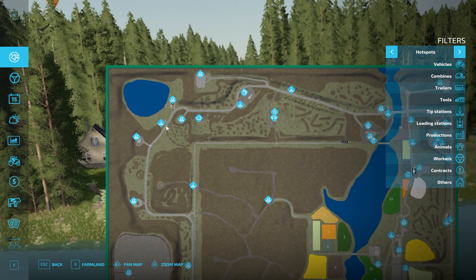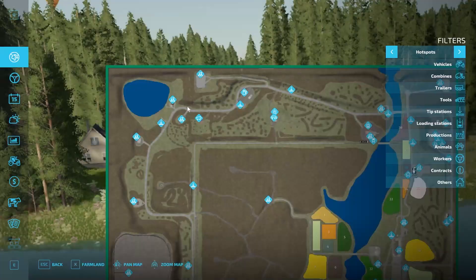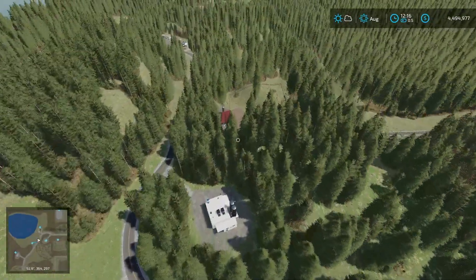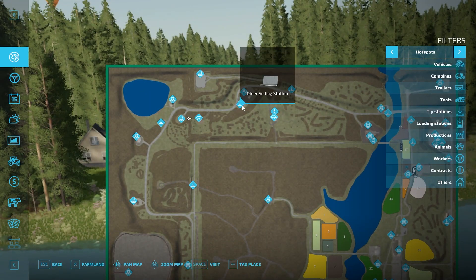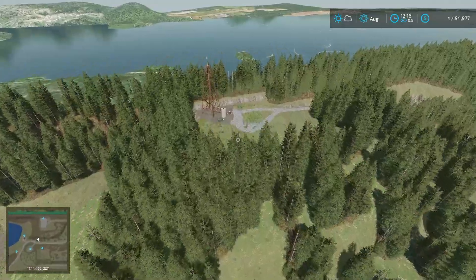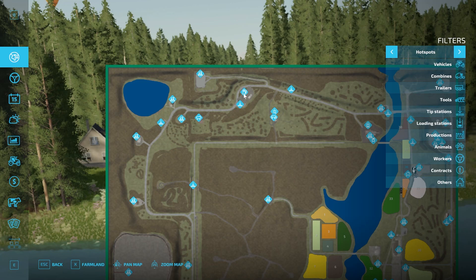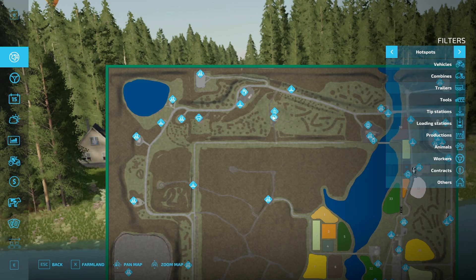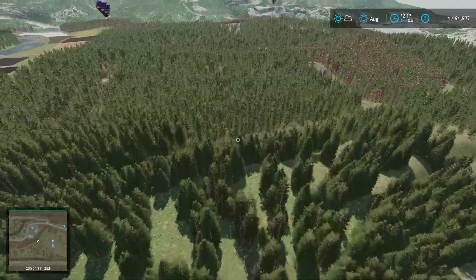We've got some nice lookout towers that are kind of empty. Over here we have the cereal factory and another residential sale. There's a nifty little lake area back here. We have the grain mill, the grain mill dairy, and another animal pen which I believe we own - our pigs are there, we just own the animals not the land. There's a diner selling station, crude oil production up there that looks pretty cool, and the diner sell point and gas station down here.